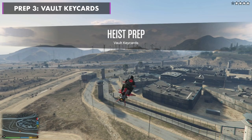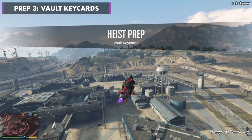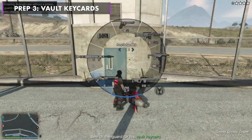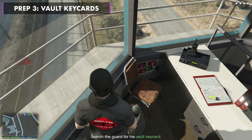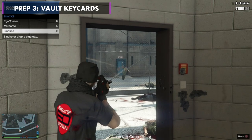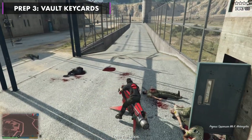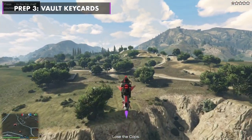If it is the prison, completely ignore the game's instructions and just home and missile a few guard towers until you find the key cards. Then land, grab the cards, and get out. The mission is complete once the cops have been lost.